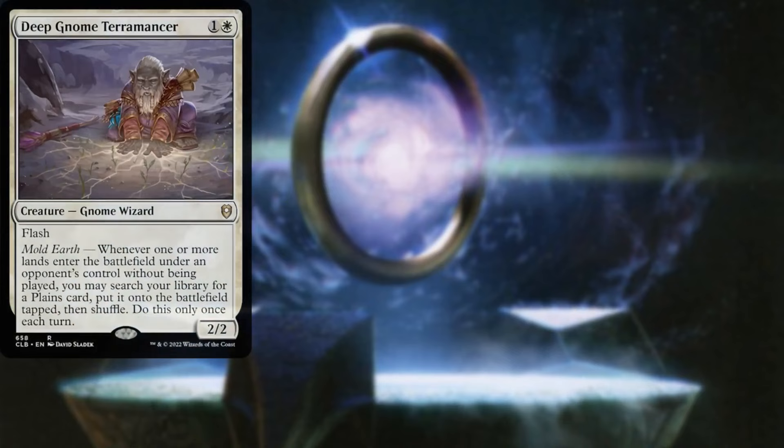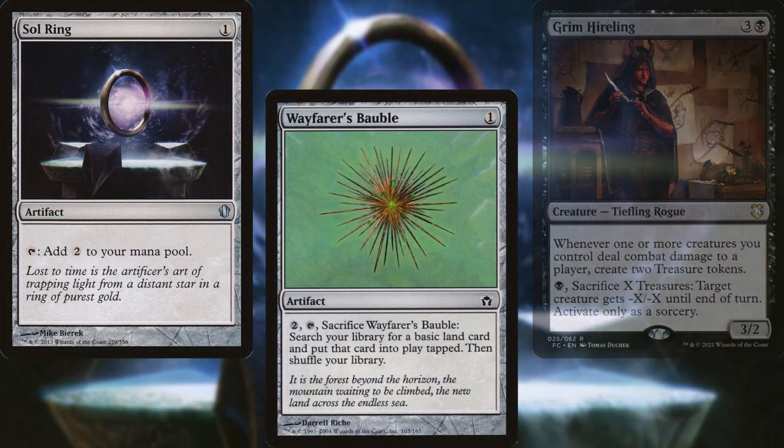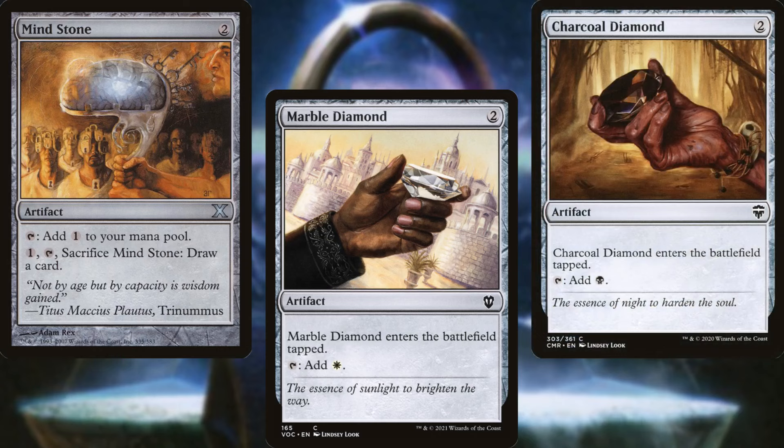Deep Gnome Terramancer, Burakos Party Leader, Grim Hireling, Sol Ring, Wayfarer's Bauble, Arcane Signet, Orzhov Signet, Talisman of Hierarchy, Black Market Connections, Mind Stone, Marble Diamond, and Charcoal Diamond help us to ramp out and stay ahead of the curve.